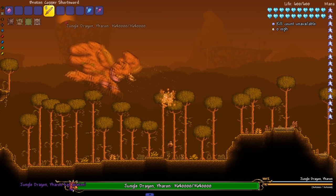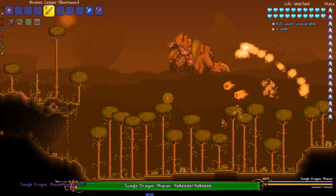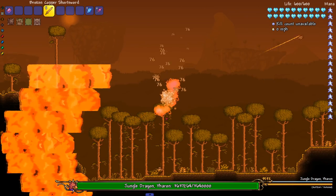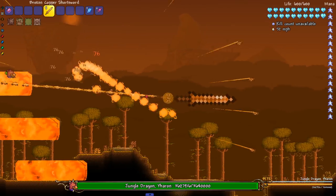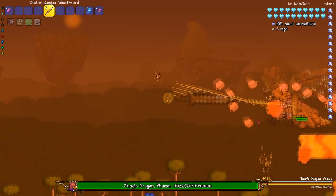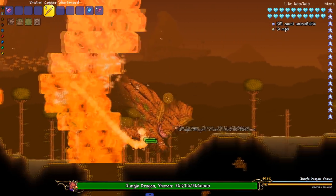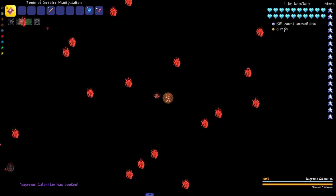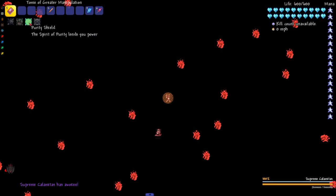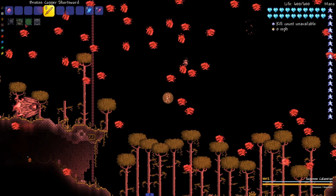We got Yharon here — don't know how it's gonna react to insta-killing. Not gonna react at all. It seems that Yharon just negates anything you try to do with this sword — no insta-kill. So another one lives.